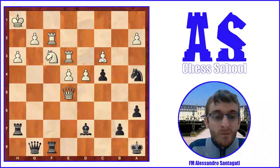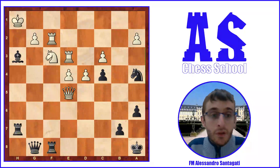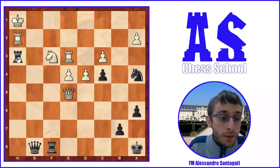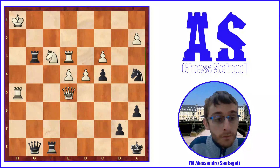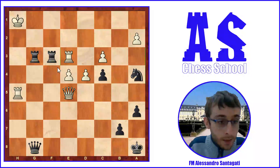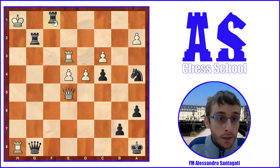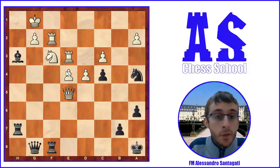In this difficult position, Rapport made a mistake — he played Queen e5. It's a classical situation: when your position is difficult, even strong players make big mistakes. I think he overlooked the move Bishop h3, and now black is winning. White played King g1 because if it takes there is Rook h3, Rook h2, and Rook g3 — a very nice attack threatening the knight and mate. If the rook goes somewhere, you simply take it. There is no defense: if Rook h8, simply mate with Rook g1 check, King h2, Rook g2, King h1, and Rook f1 — checkmate.